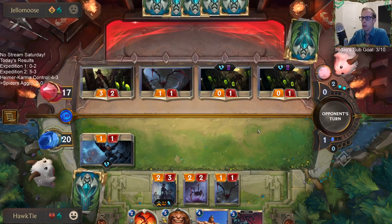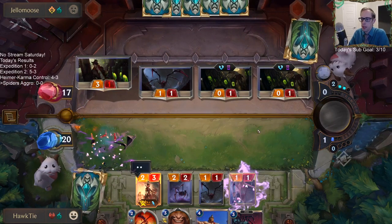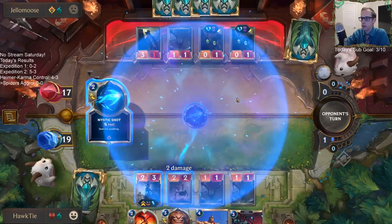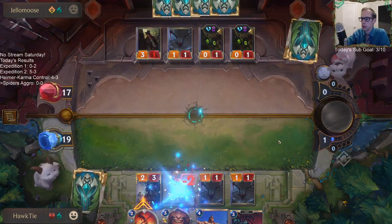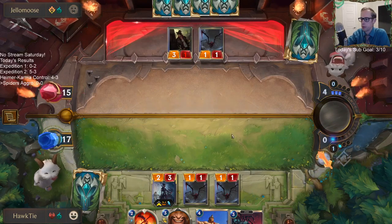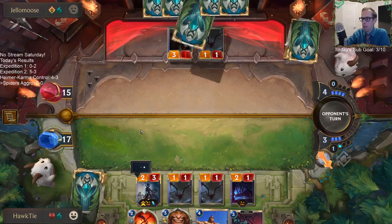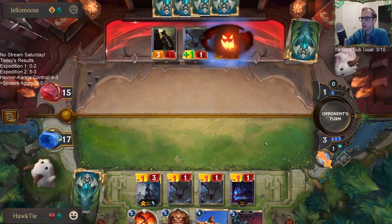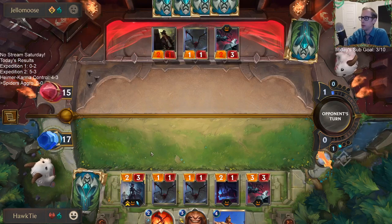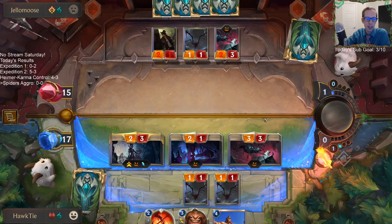I didn't want to trigger the two-mana deal-three-damage spell if one of their things died — even though that could be silly of me, considering these things are going to die anyway. Even when I attack the next turn, other things would die. Is that Fearsome also? Rude.